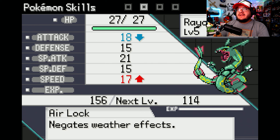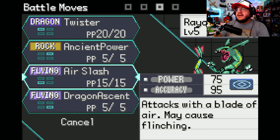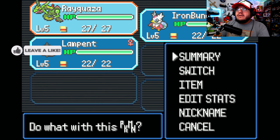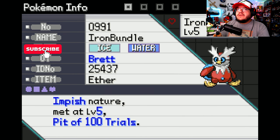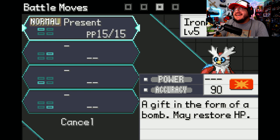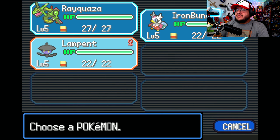Rayquaza has attack down and speed up, with moves Twister, Ancient Power, Air Slash, and Dragon Ascent. There are battle moves and contest moves apparently, so there could be contests. Iron Bundle only has Present — I shouldn't have taken Iron Bundle. We'll deal with the consequences of our actions. Lampent has a pretty basic moveset too, and they're all in Master Balls. Nice.